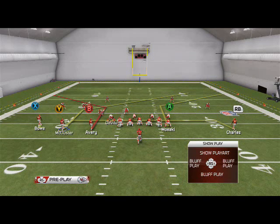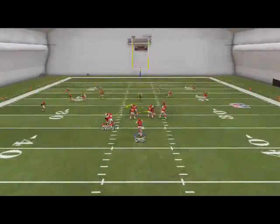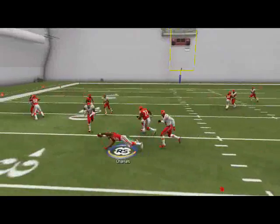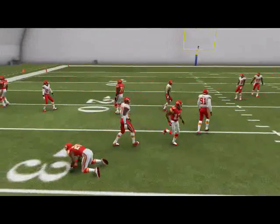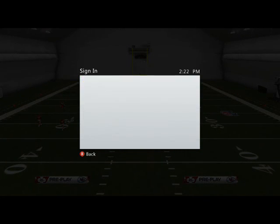This route combination will beat any coverage in Man 25, and that's why I love it. Your first read on this play every single time is your drag. If they don't follow him, you know you can hit him against man and zone coverage. If they don't follow him, it means it's zone coverage and that drag route will be open. Drag routes are very effective this year.